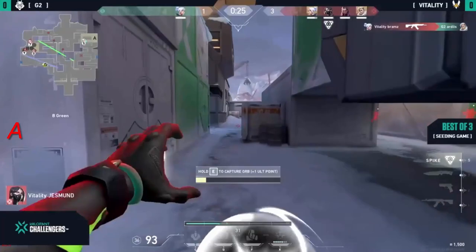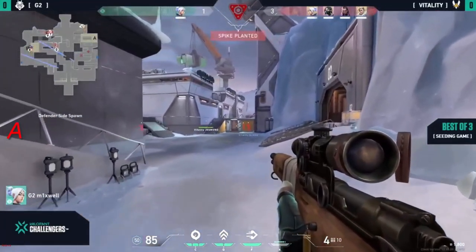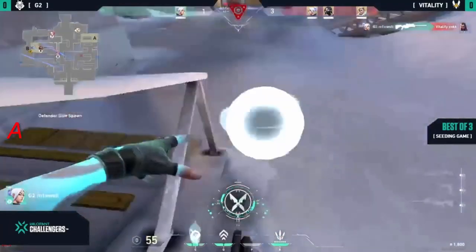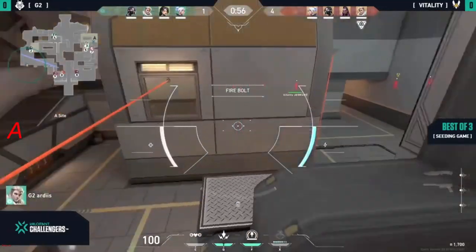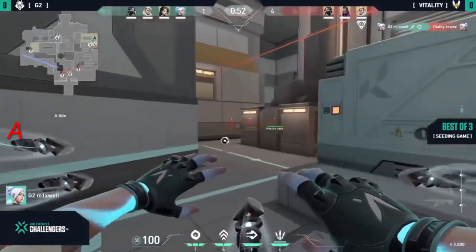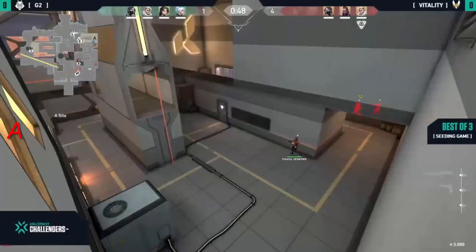It's mostly self-fight, sitting on A, and allowed vitality to get the fourth round — spike planted. Just for those who don't know, this is a seeding game. The Elkon isn't actually good enough to clear up Brahms in this corner, but mixwell was there to make sure he can keep an eye. Bit of a scrappy engagement, but so far this is looking pretty decent for G2.